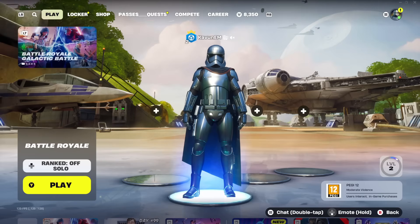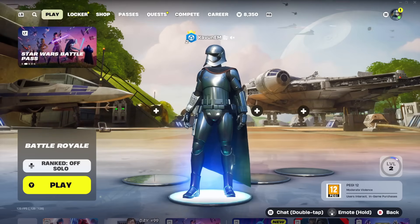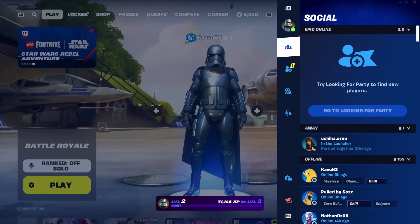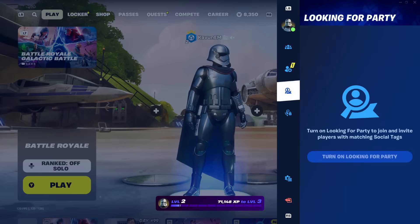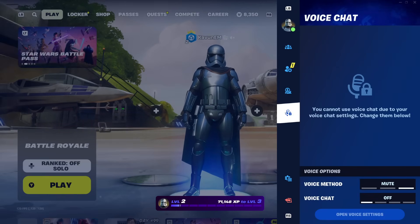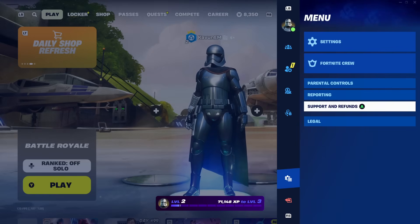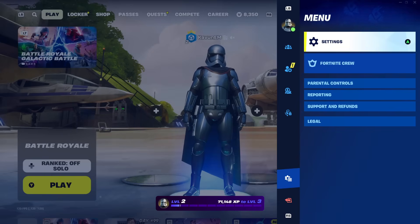Once you make your way to the main lobby of Fortnite, what you're going to want to do is open your side menu from the right side of your screen. Once you open this menu, you'll see a bunch of icons — from the top there's Social, Add Friends, Looking for Party, Voice Chat, and right under those is the icon we're looking for: Menu. Make your way to that icon, and from those options, go all the way to the top and click on the Settings icon.